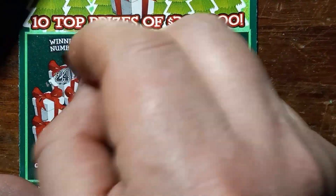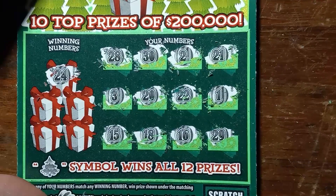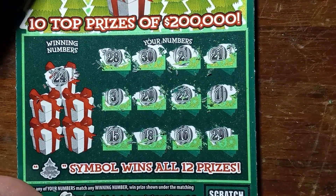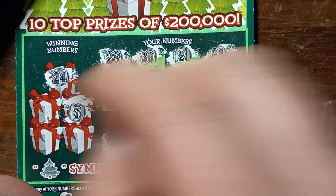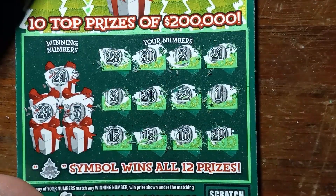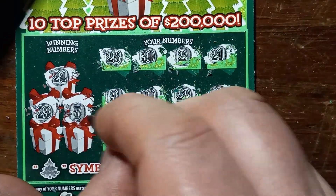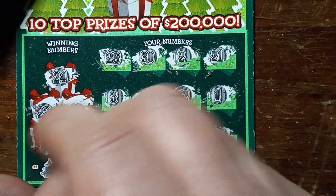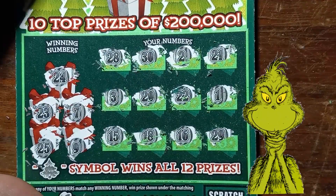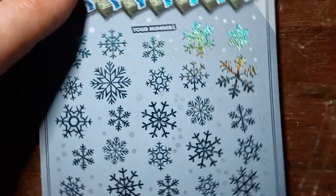Alright, we're going to have to do a number match here before we get a win. 24 — no 24. 7 — no 7. 23 — no 23. Number 9. And a 25. Two down, one to go.